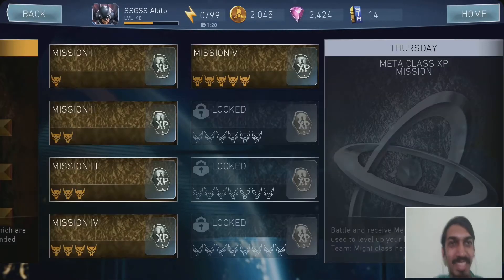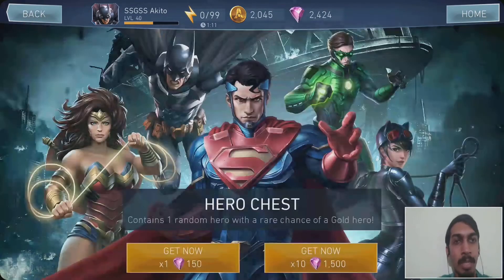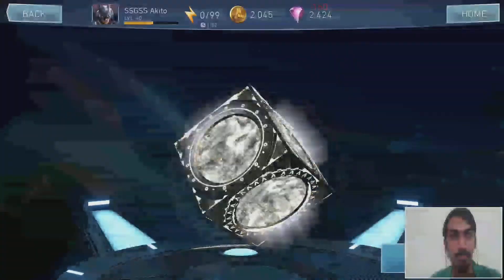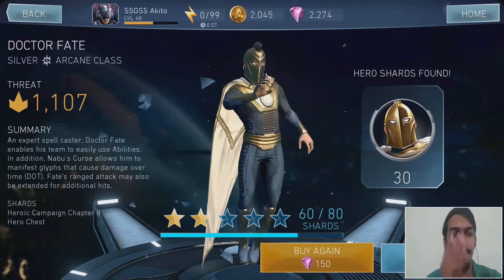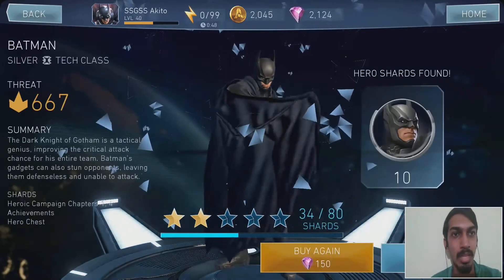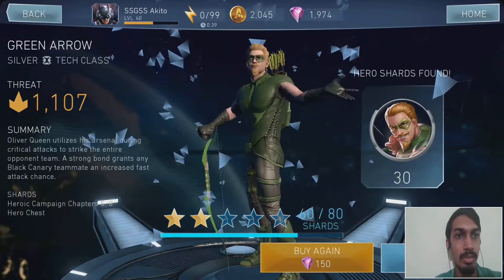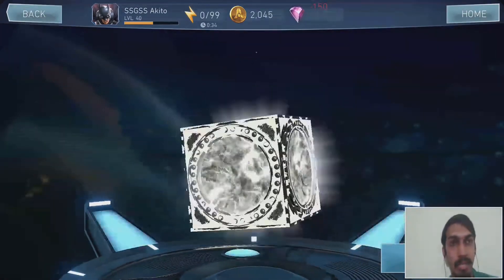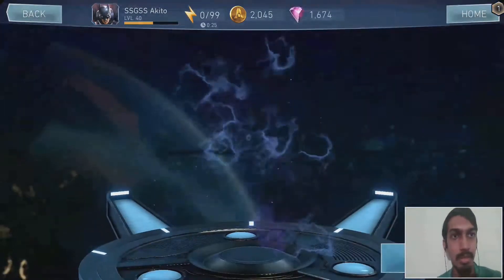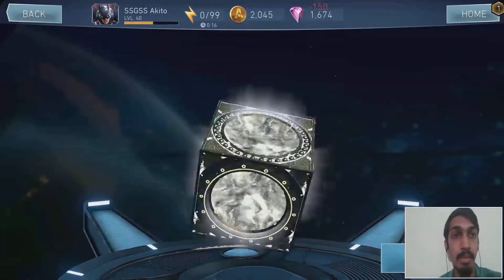Now we're going for hero chests, opening them one by one. First pull: Dr. Fate — one shard away from leveling. Next: Batman — not great. Green Arrow. I need a gold character or at least something I can three-star. Finally, I get Dr. Fate to three stars! He's a really strong support character — you can see why from his passive.